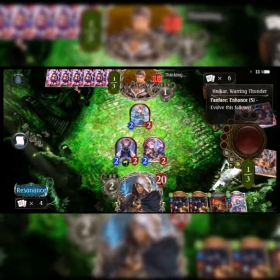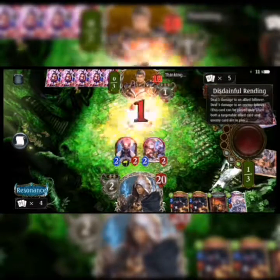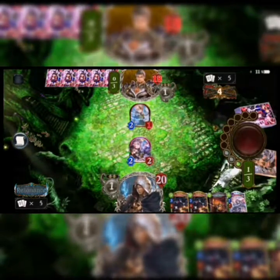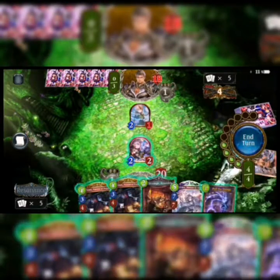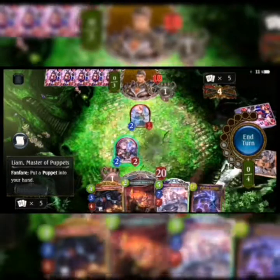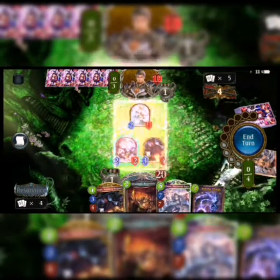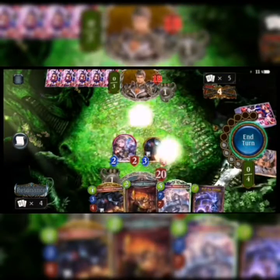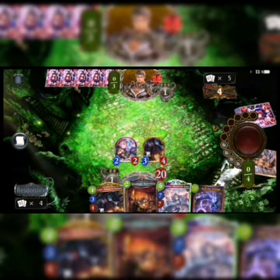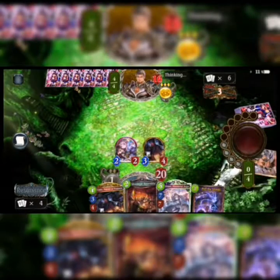He evolves a follower on five — I reckoned he would. He deals 3 damage — ouch, that hurt. But now we can kill that follower, which is handy for us. We bring out a puppet, bring another follower out for zero cost, kill his follower, and swing for 2. That's practically what the deck is — you summon out your followers, they get puppets to your hand, and you're good to go.